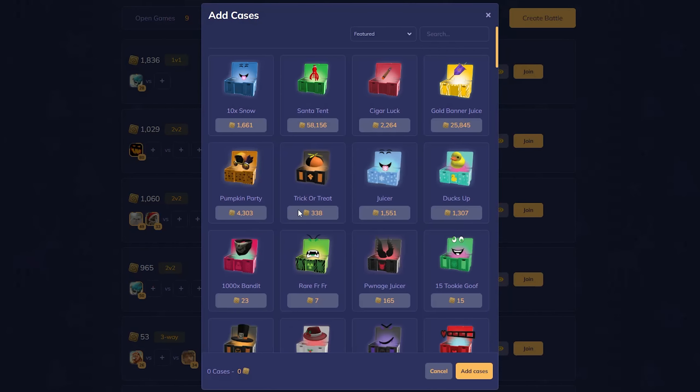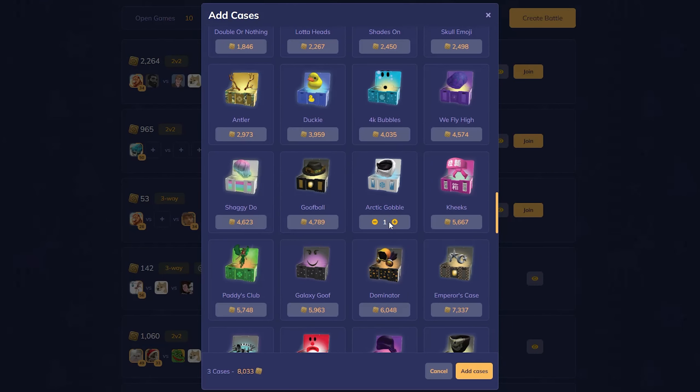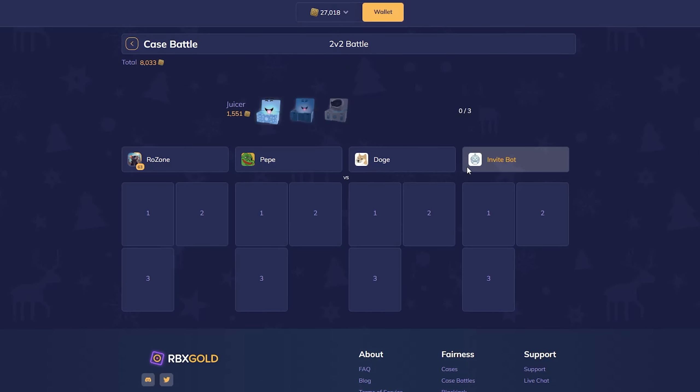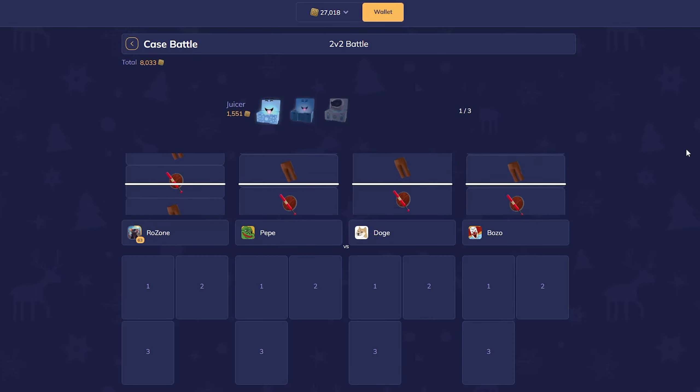Now let's do one with some Christmas themed cases. We've got the juicer, the 10x snow, and we'll throw in the arctic gobble. This one is 8,000. Come on, hopefully we win this one — otherwise we've halved our balance already and we're only three battles in, so we kind of need to win right now.